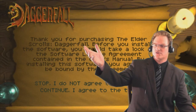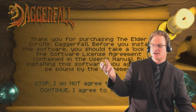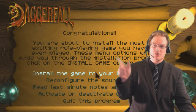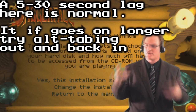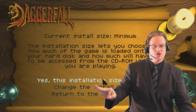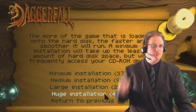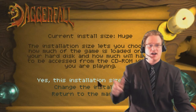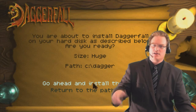Thank you for purchasing the Elder Scrolls Daggerfall. Before you install this software, you should take a look at the software license agreement. I agree to the terms. First, you're going to want to install the game to your hard drive. You may or may not have to alt-tab out and alt-tab back in to get it to work. Do not start installing yet - change the install size to huge. You want the entire game installed, none of it running off the CD. The installation size is fine - go ahead and install the game to C Dagger.